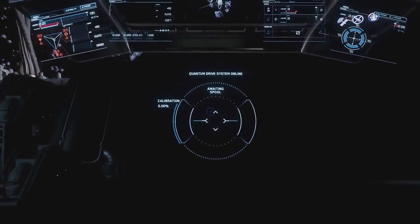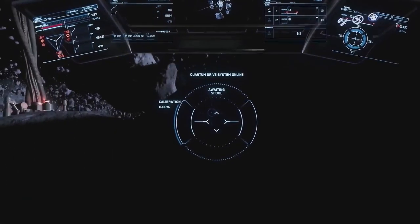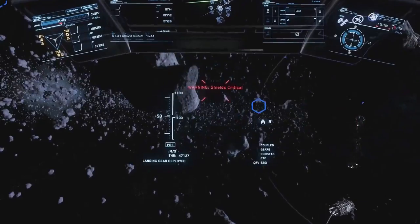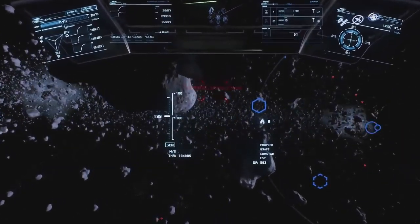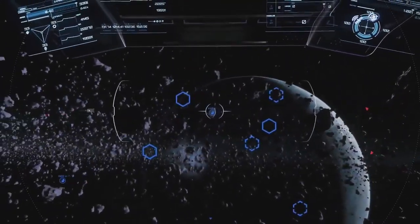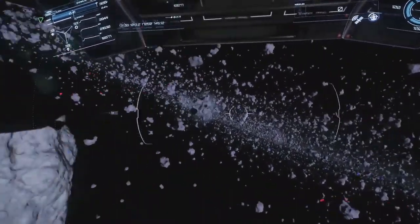Moving on to mining. Mining is very simple — you need a Prospector to mine. If you don't own one, you can't mine. If you don't know how to mine and you're interested in learning, I will link to a video called How to Mine in Star Citizen. This is another zero-risk mechanic as of right now, as you basically just need your ship. You look for a rock that is of high enough value to mine, you gather it, and sell it.